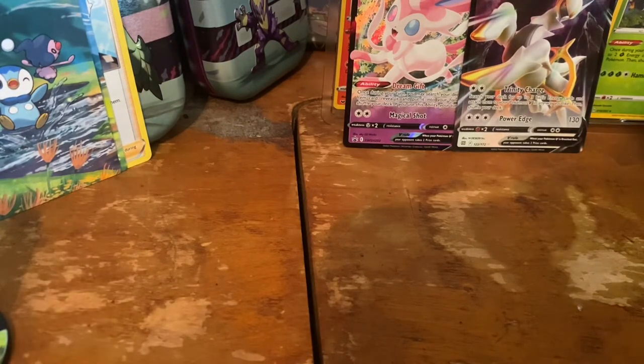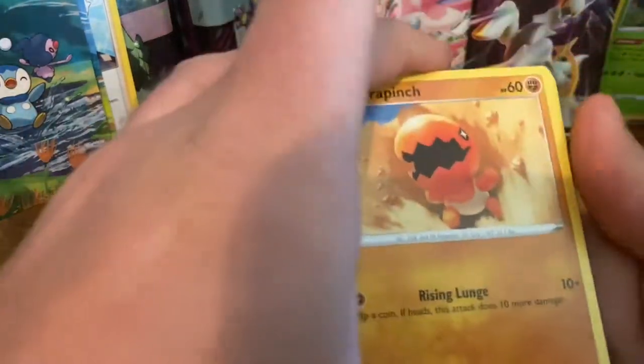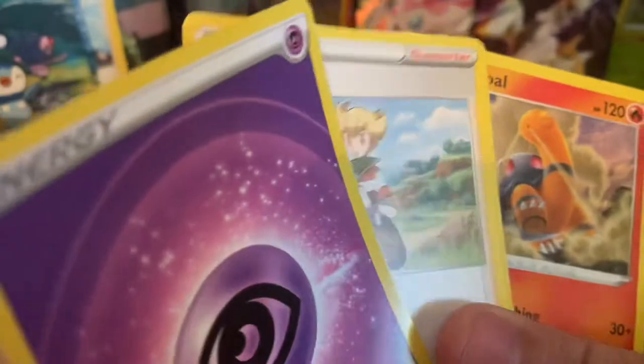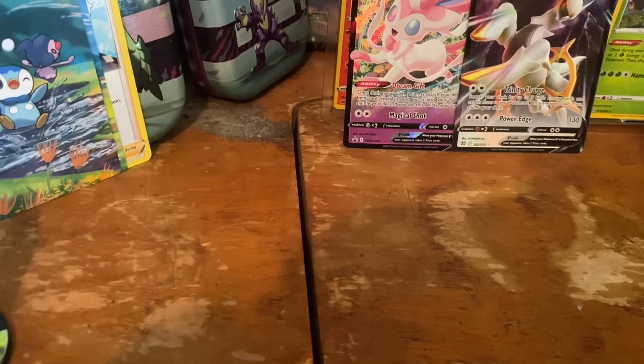Maybe, just maybe we can get on a roll now. Another Brilliant Stars booster pack. Like I said, we only pulled a Holo Rare out of Sword and Shield yesterday. Code card for Brilliant Stars. We got a Trapinch, Castform, Charcadet, Corphish, Golurk, a Probopass for the reverse, and a Lairon. Sableye, Blunder Policy, and a Torkoal. So nothing in that last Brilliant Stars pack.